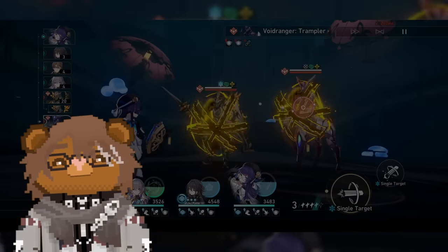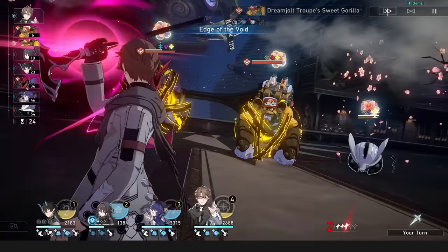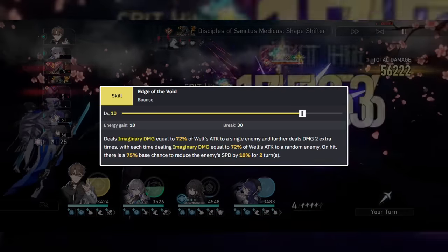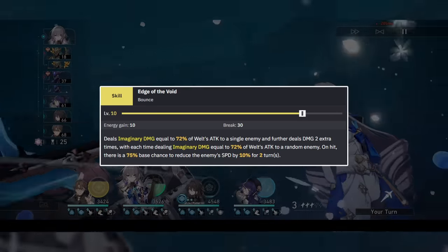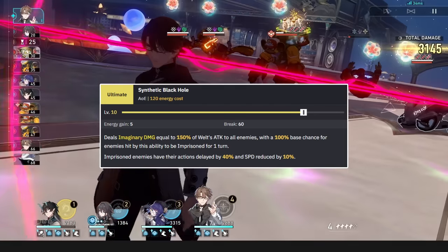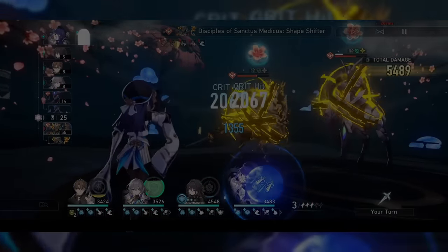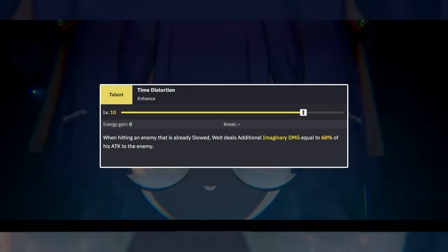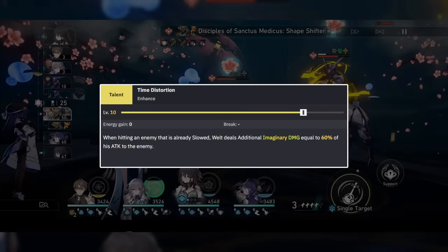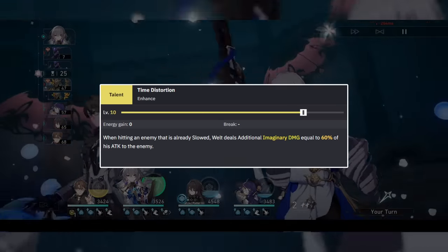Let's start with a kit recap — skip forward if you know what he does. Welt's basics are basic. His skill is a bounce attack, targeting 1 enemy and hitting 2 more times on random enemies. On every hit, it has a chance to slow enemies. His ultimate is fully AoE, doing some damage and having a chance to imprison enemies for 1 turn. This will delay their action and slow them, stacking with the skill slow. His talent gives him additional damage procs every hit of his abilities versus slowed enemies — these can crit. His skill can thus proc it 3 times and his ultimate 2 times per enemy it hits, as it has a 2-hit distribution.